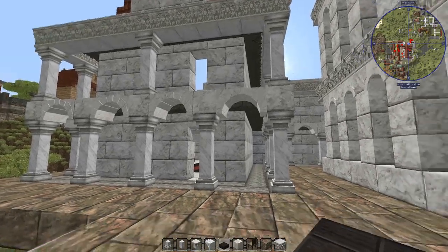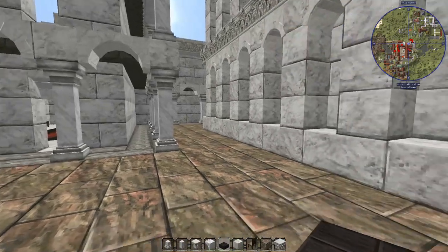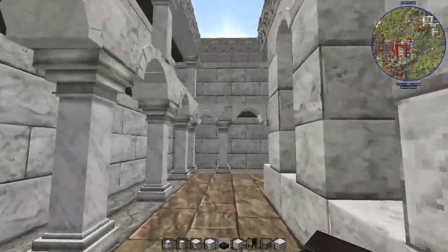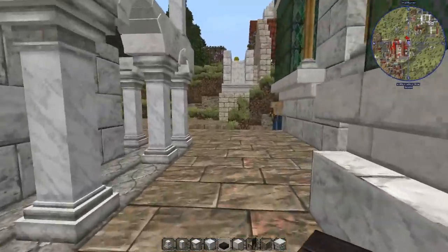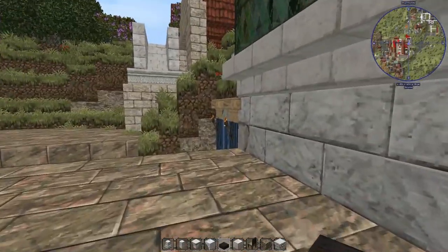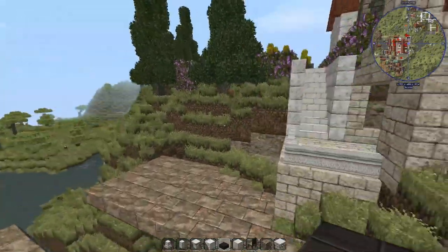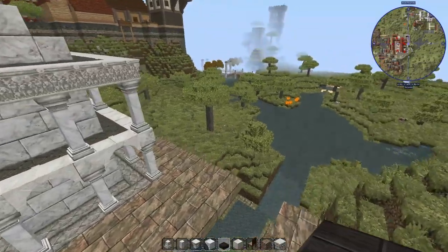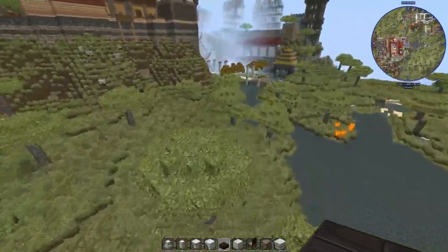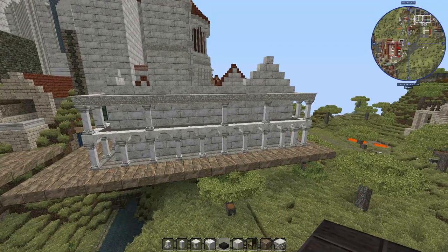I'm going to show you where I'm at right now. Here's the top part that we were talking about, and it goes all the way around. I've still got some more pillars to put up. This one I've mirrored top to bottom, and I think that looks okay. On this side I spaced them out, which I don't think looks quite as good.